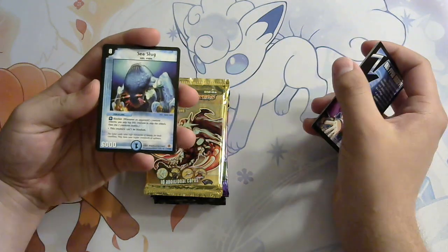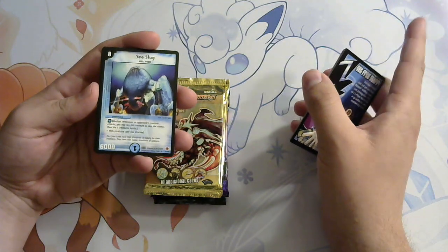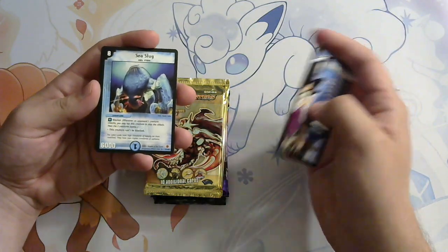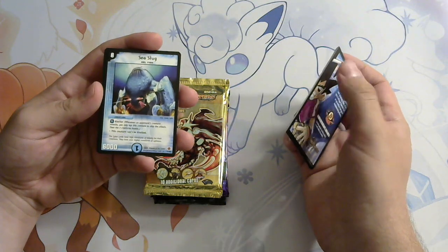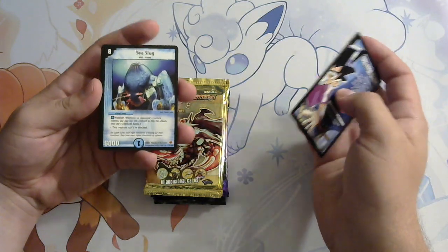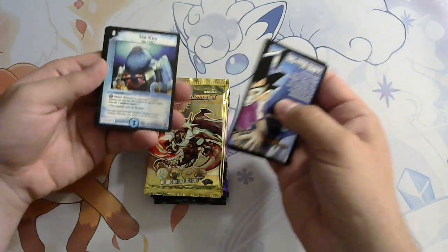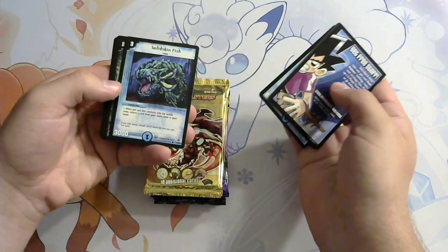Just to reiterate: if you ever get a sealed booster box for the TCG, especially sets that don't have 30 rares, you should get one of all the rares, and then the other 9 rares, because 15 for regular rares and then there will be 9 duplicates. Sea slug was our rare, which we knew about, and it looks like that would have been just a regular booster box from the odds.